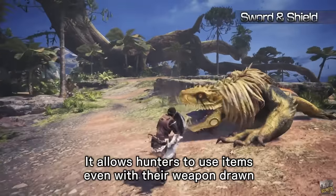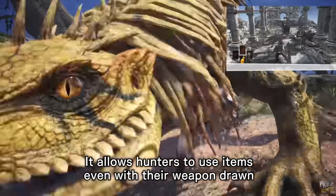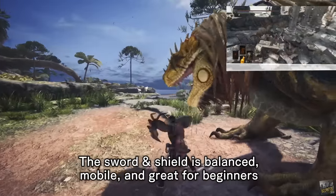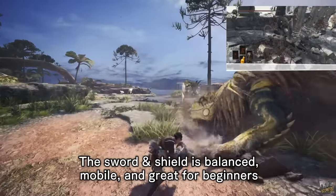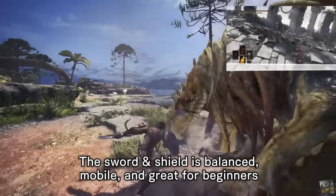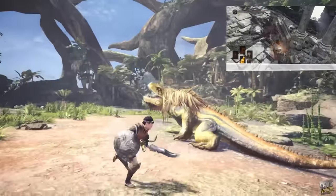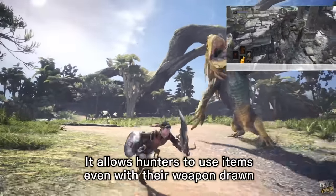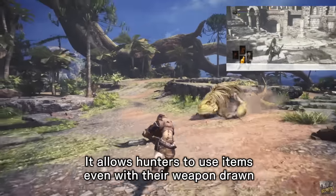The Sword and Shield's playstyle lends itself well to casual players of the Dark Souls series who prefer balanced attack and defense capabilities and don't solely rely on their dodging prowess. This is also a great fit for anyone familiar with the Zelda series, used to being locked onto a target with shield raised and attacking when the opportunity arises. The Sword and Shield is the go-to all-around weapon of Monster Hunter World.